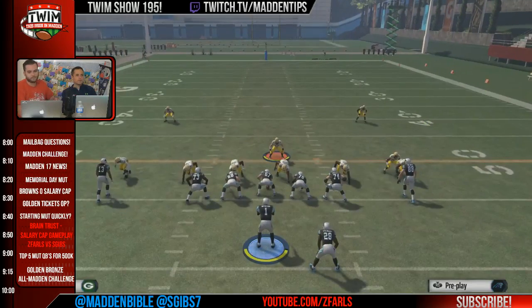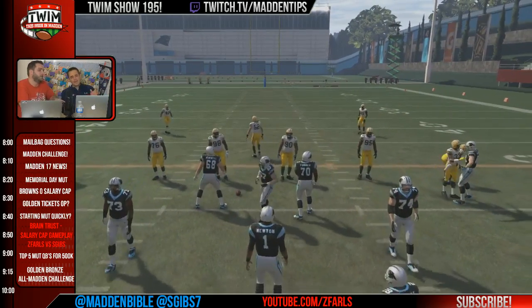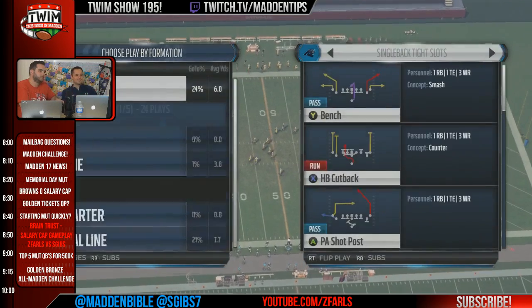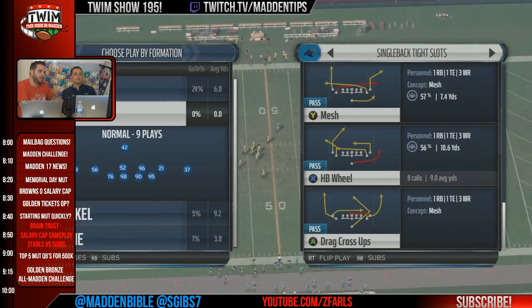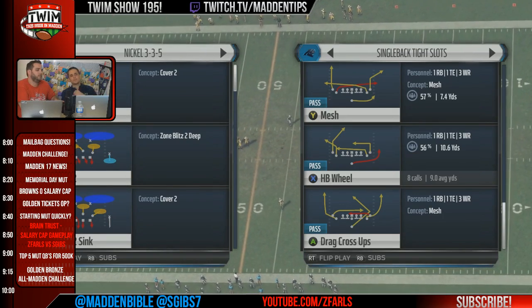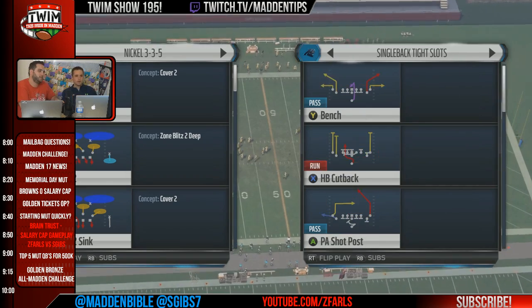Do you ever go under center from this playbook? Wildcat — I mean it's almost under center, but it's got a couple more single back looks. It looks like a formation I'd want to use, but do you actually find value? Let's take a look — the run people are using is the halfback dive where they motion the guy, and it's really effective.